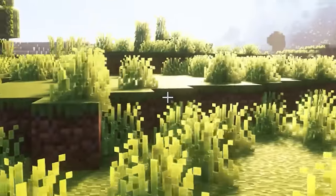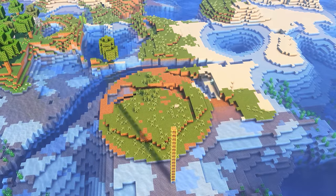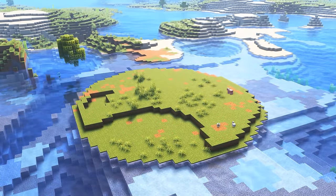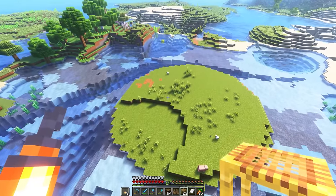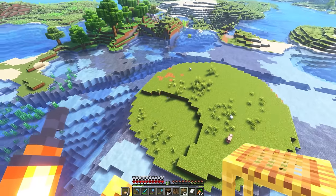So yeah, cue the time lapse. This took a lot longer than expected. Getting the island to a decent circular shape was a challenge. I had to constantly go up my scaffolding pillar and back down to shape it and just kind of hope that it worked. I also cleared a bunch of the surrounding landscape too. And there it is - there's our fully transformed island. It's a little bit wonky, but there's our island all transformed and ready to work with.